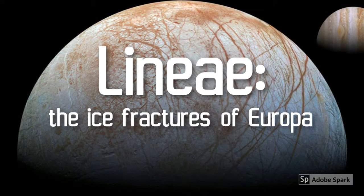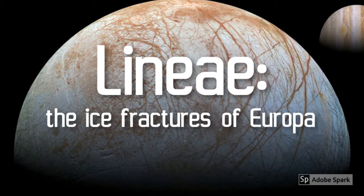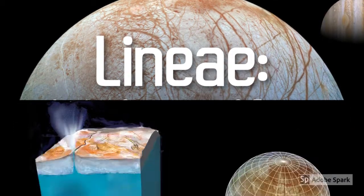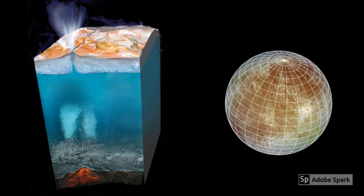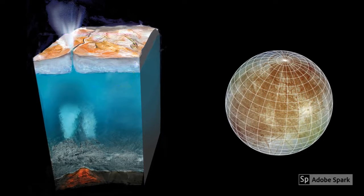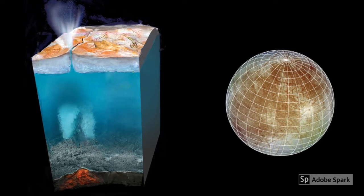Welcome to Europa, one of Jupiter's icy moons. These dark lines that crisscross Europa are cracks in the ice called Linnea. They're created when the ice cracks and water from below rushes over the surface, carrying dissolved minerals with it. When the water refreezes, it leaves these minerals behind, embedded in the ice.